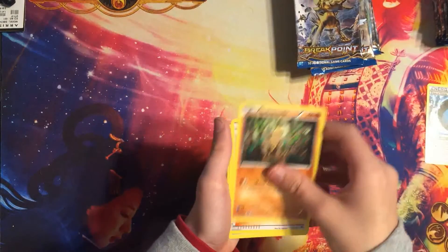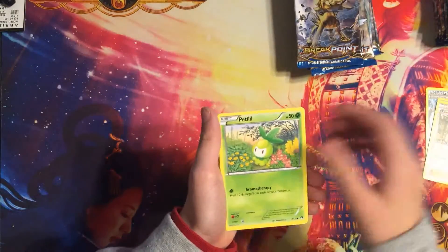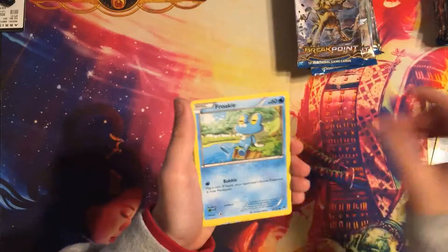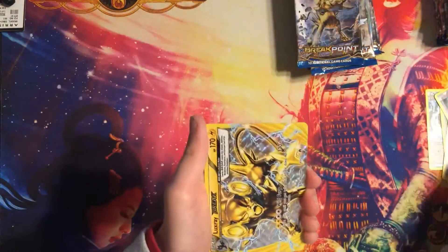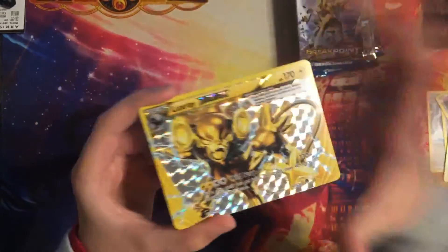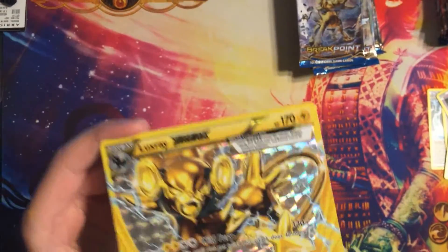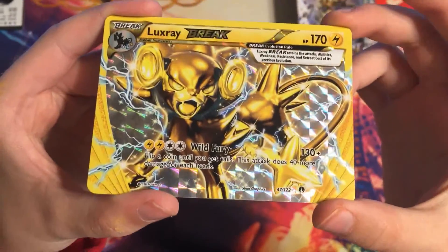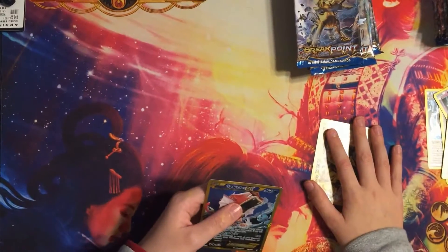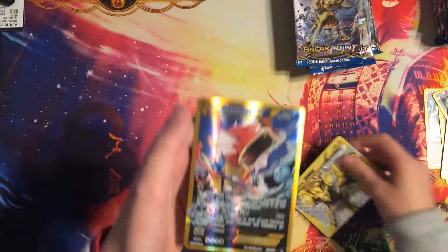Splash Energy, Swoodoo, Tauros, Petilil, Drowzee, Corsola, Froakie, Ferroseed, and Lux Ray Break! Well, that is a really good Break right there. You can pause and look at his attack. Next — are you kidding me, I got a Break and a Gyarados!